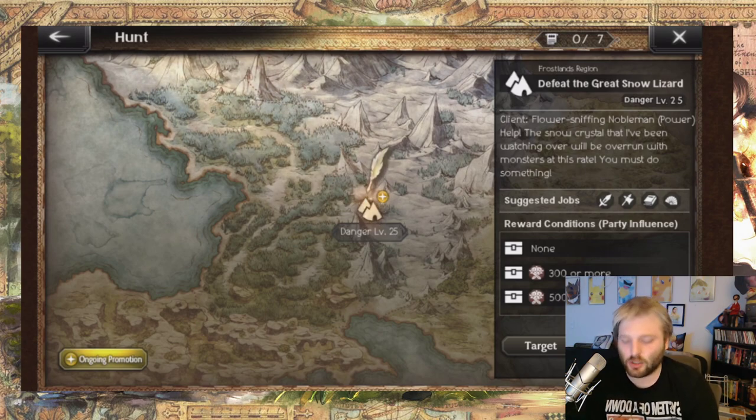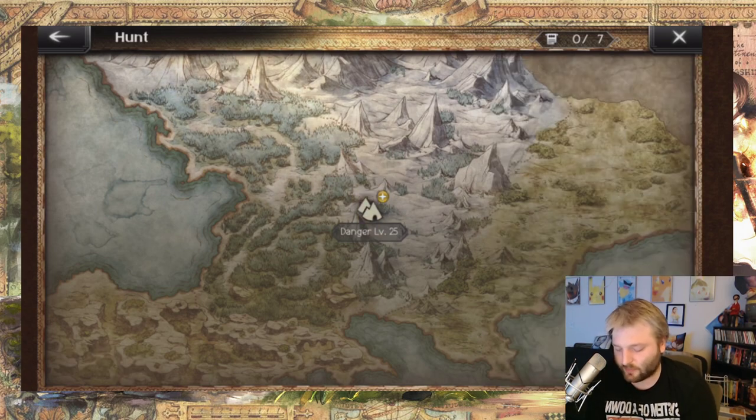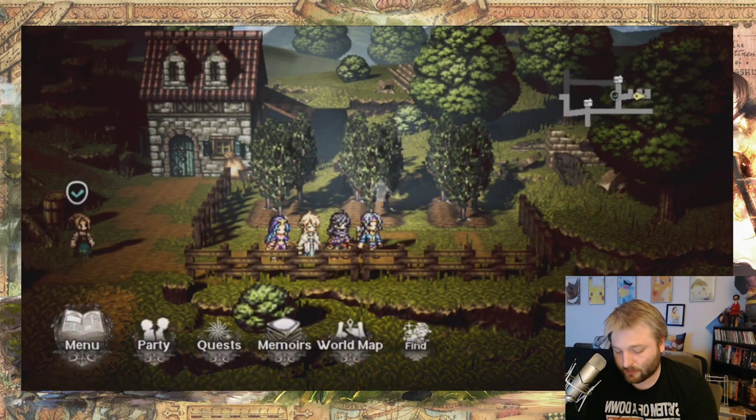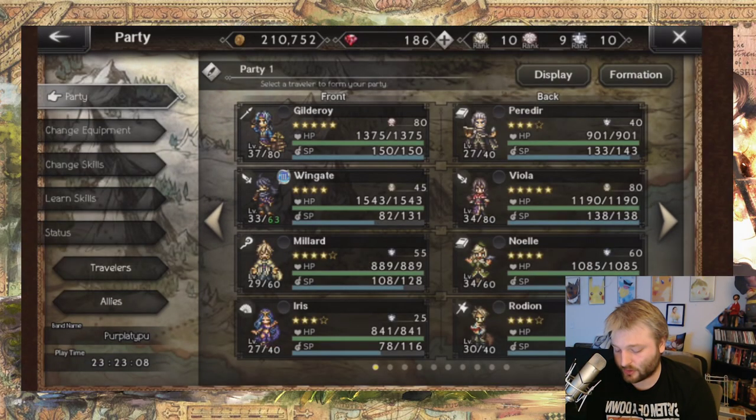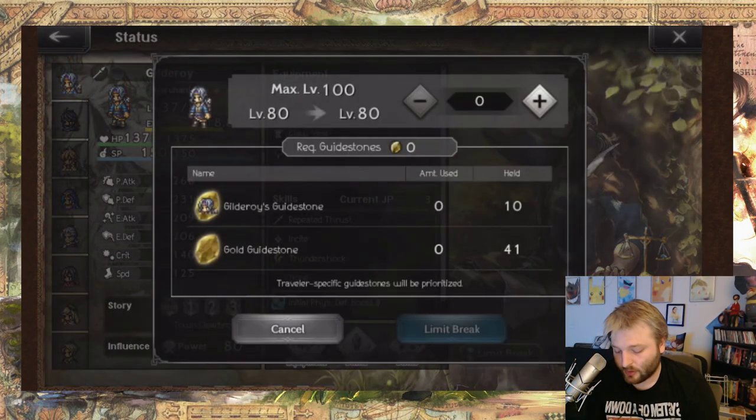You also get leaves, and most importantly, you get every single day — guide stones. You get guide stones for every character that takes part in the hunt. So if you have a bunch of five-stars, you're going to be able to get their guide stones, which is very, very good.